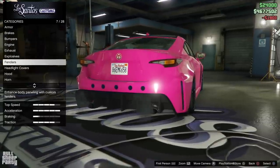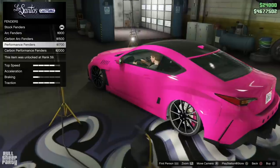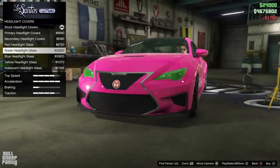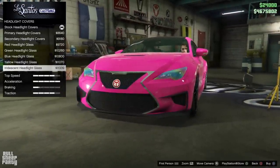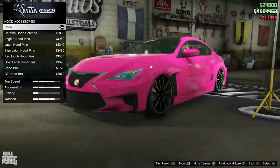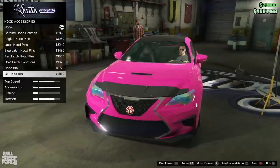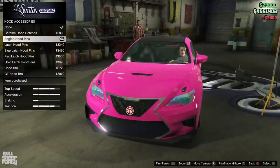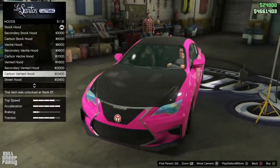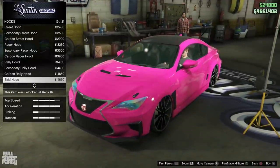Beggars can't be choosers and I'm definitely a beggar. Moving on — these are all the fender options you can choose from: ugly, stupid, and unpractical. You guys know me, I chose stupid. You can also make your car completely useless in the dark by deleting its headlights. Despite what you think of me, I didn't do that — I made mine rainbowy, nice and shiny. The hood latches or accessories are another thing I believe is shared among all other vehicles in the DLC. The hood options are of course unique to this vehicle, and I was pretty bummed out that I didn't have a transparent hood for this particular one.